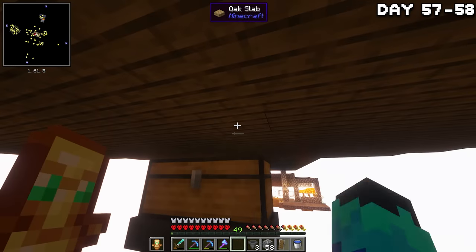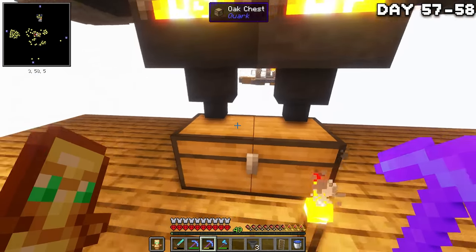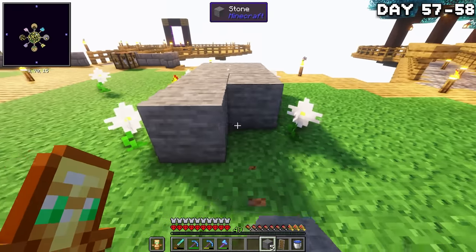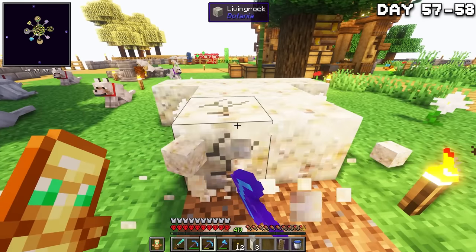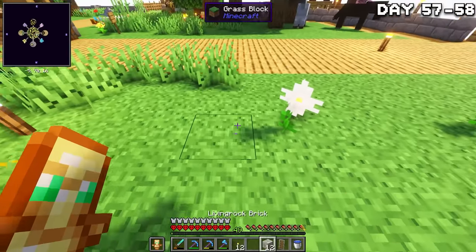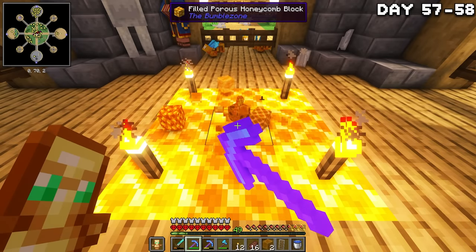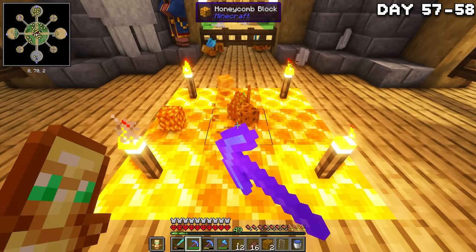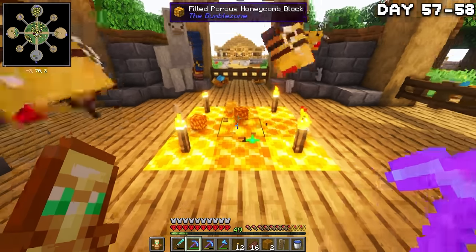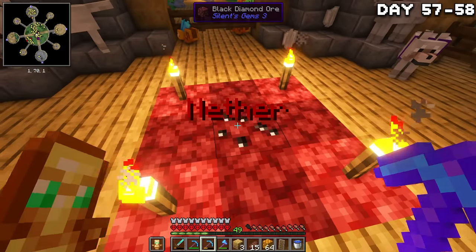After my long night of digging, I made a little auto smelter and began smelting down all the cobblestone I gathered, then placed them around my pure daisies to make it into living stone, which I then finally crafted into living stone bricks. It's a long process but worth it because I really like how this stuff looks. I repeated this entire process passively while mining through the next phase, which was literally just honey blocks and the odd angry bee. After mining through that, we finally progressed into the nether phase.